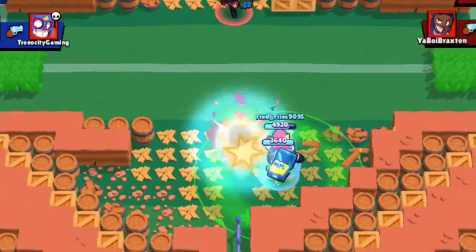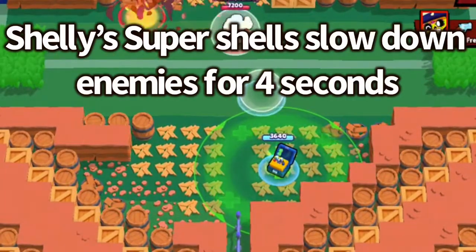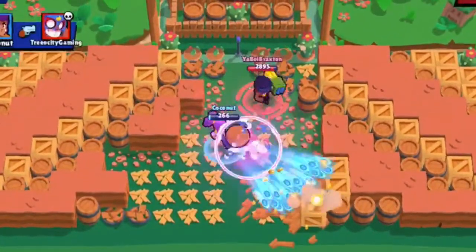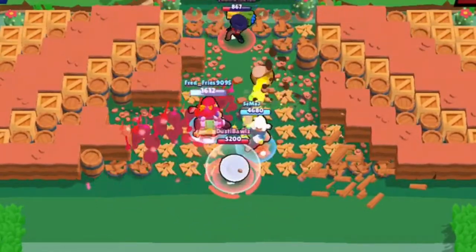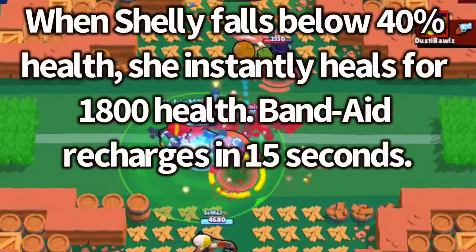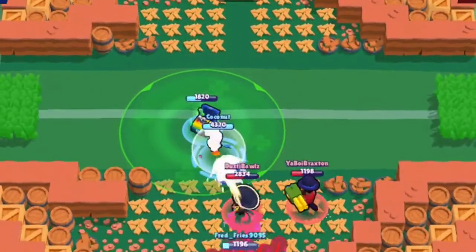Now let's talk about her star powers. Her first star power is called Shell Shock, and the description is that Shelly's super shells slow down enemies for 4 seconds. The slowdown is very powerful and strong — it can help Shelly and her teammates rush enemies or run away from them. Her next star power is called Band-Aid. When Shelly falls below 40% health, she instantly heals for 1,800 health. Band-Aid recharges in 15 seconds.